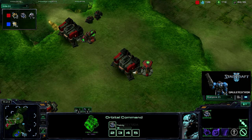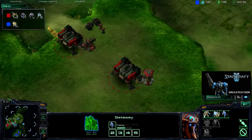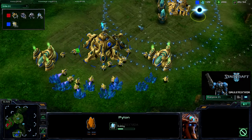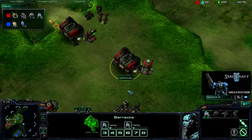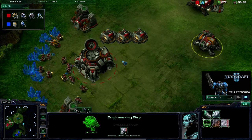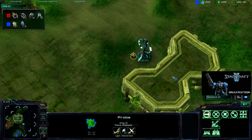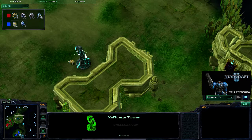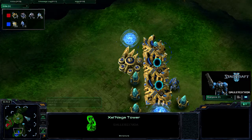He doesn't have an army — I've got two Marauders. I probably couldn't take him out now since he's got stuff going, but I could definitely put pressure on him with the little army that I have. Another gateway going up — he has a three-gate up right now with the Cybernetics Core. Usually I thought it was a four-gate build for the Protoss, as opposed to a three-barracks build for the Terrans. Still a probe left on the Xel'Naga Tower, so he does have map control even though I have the army.